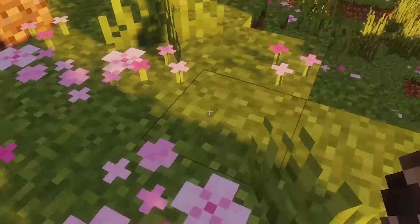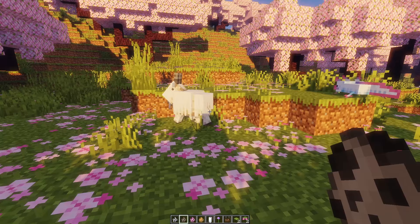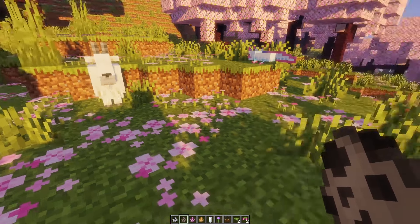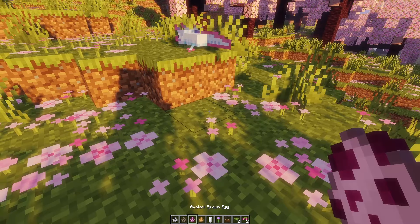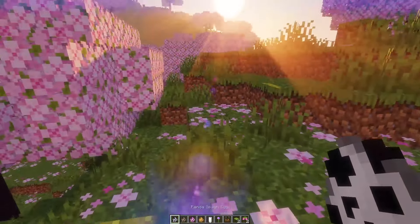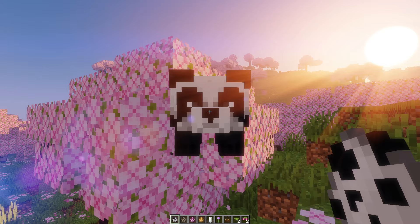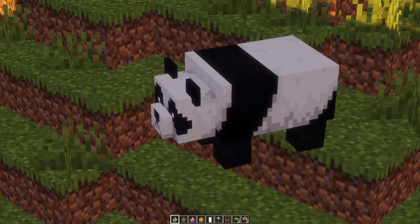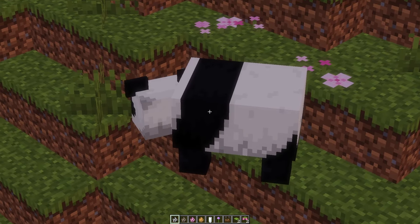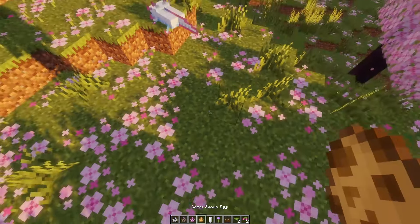Oh, a goat — well it's definitely giving sheep but I guess it's technically a goat. And a panda — why is he ugly? How do you mess up a panda? I feel like they were on a time crunch because it's just the polar bear retextured.